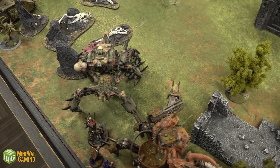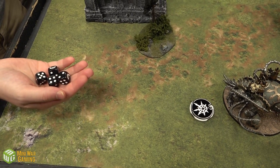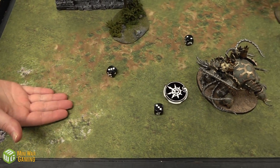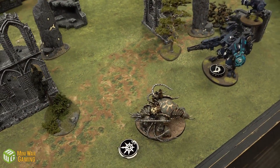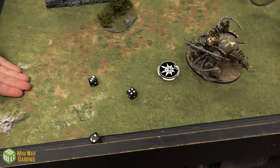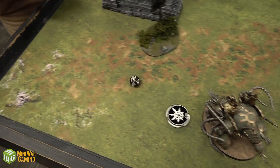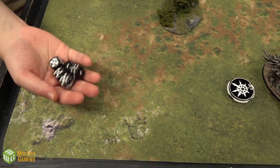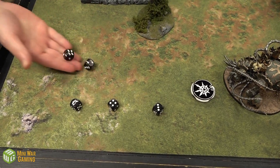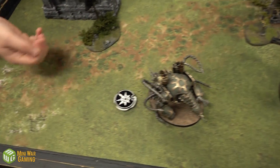The powered-up Defiler fires everything into the Riptide with the Dark Apostle's plus one to hit and Chaos Lord reroll ones. Reaper Autocannon hits on threes, Demon Forged reroll used — only one wound, Riptide saves on a three-up. Battle Cannon: rolling high, hits on threes with reroll, wounds on threes, four saves at minus two — one gets through for D3 damage, only one damage done.